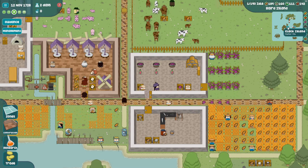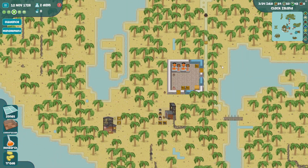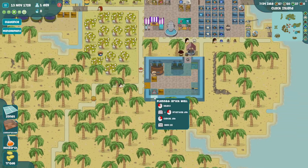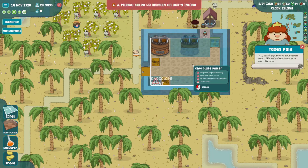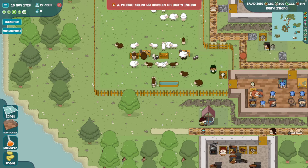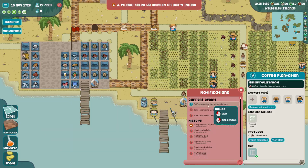Are any of these zones done or at least getting close? Just a few more walls up here and this will be ready to go. Let's speed it up again. Oh my gosh - the plague, 49 animals killed, all our sheep! Got something there - withered crops.